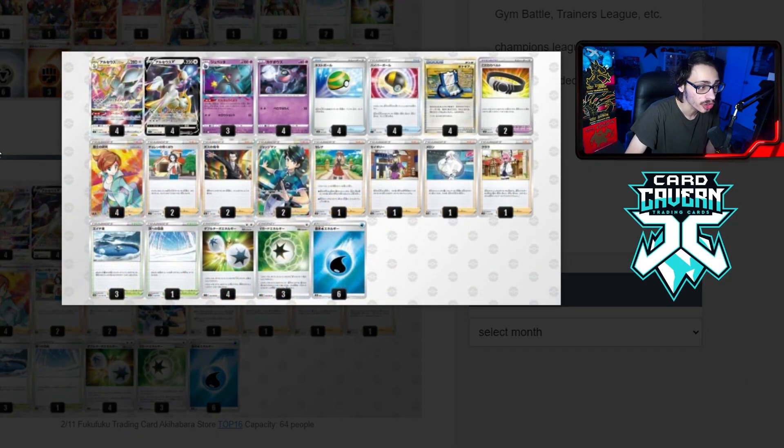Then we got another Arc deck — this one is really unique. It's Arceus Bayonet, literally just Arceus and Bayonet with no other Pokemon. The idea is you try to loop Charon's Care with Bayonet. Bayonet basically has Via Seeker's ability — you put Bayonet in the Lost Zone and you get a supporter out of your discard pile back in hand. So you can loop Charon's Care over and over. I wonder if this would actually be playable right now. Really creative combo — I love when Japan comes up with these cool concepts.